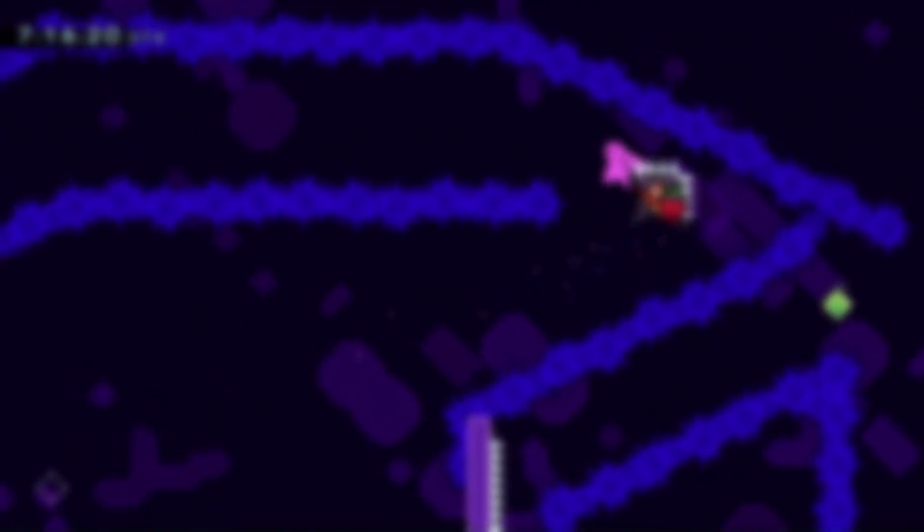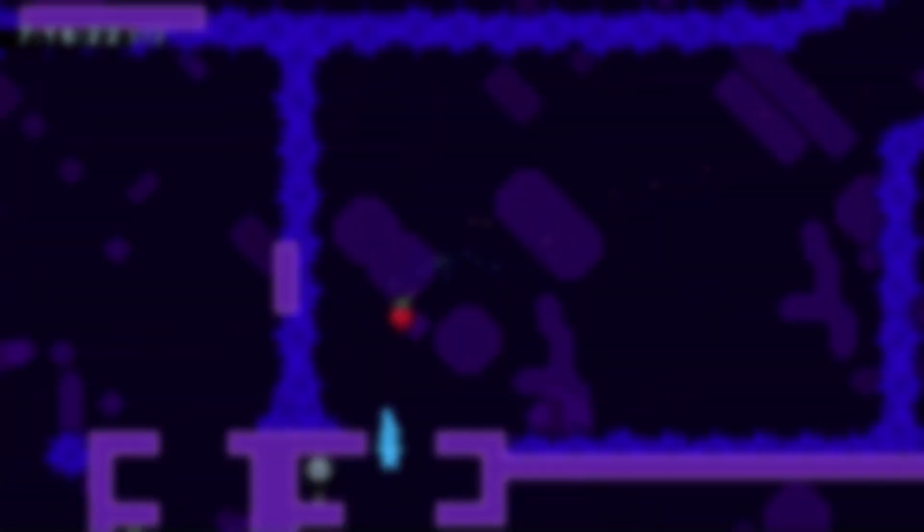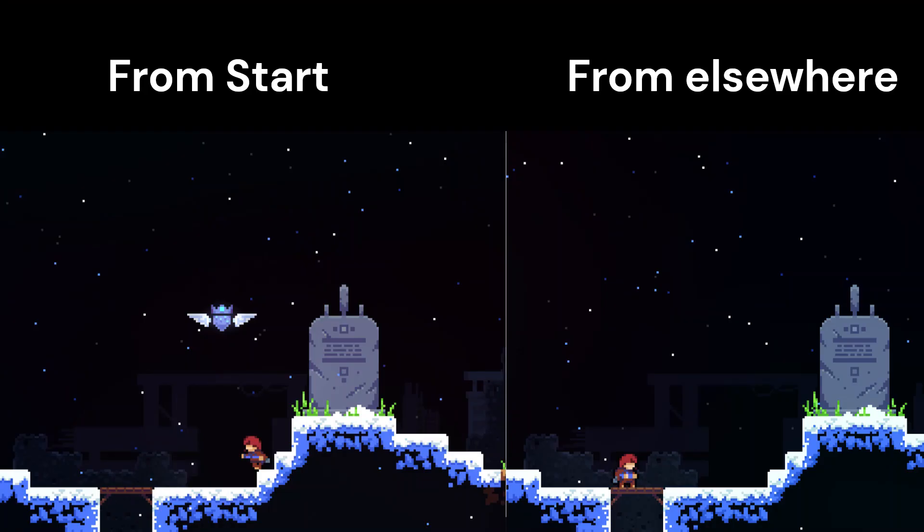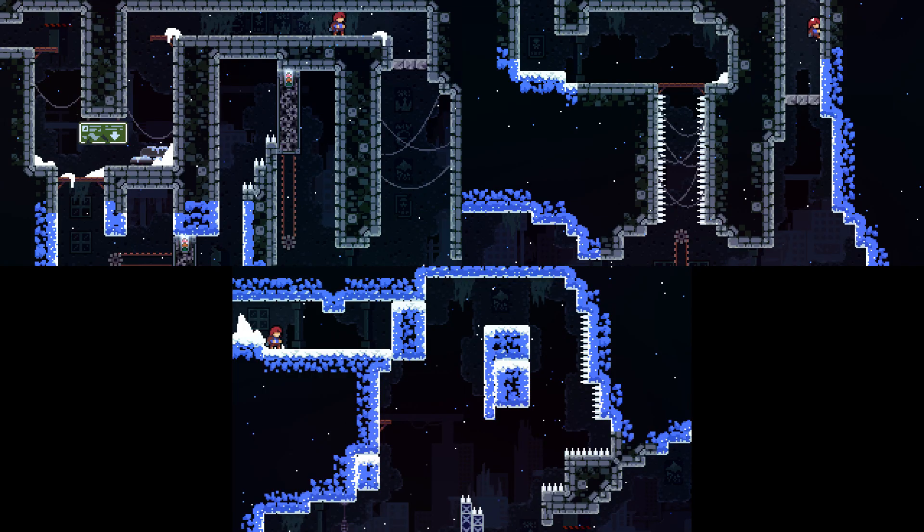I'm a dumb. I said that we can't use Return to Map to get back on the critical path after collecting certain collectibles, since we'd interact with the Winged Golden Berry again as soon as we wanted to dash. However, that's not actually correct. The Winged Golden Berry only spawns when you start the level from the beginning, not from a later checkpoint. Since all three times that Return to Map would help come after the first checkpoint, we actually can use it to skip those interactions, dropping the full clear count down to 10.